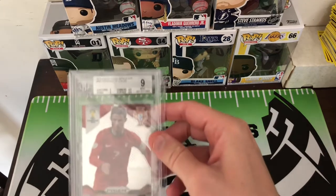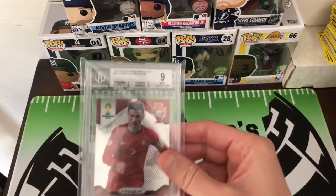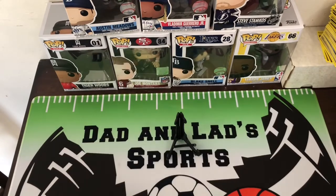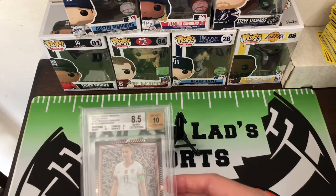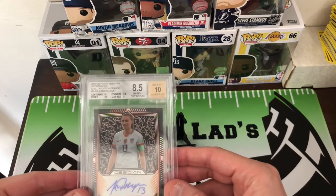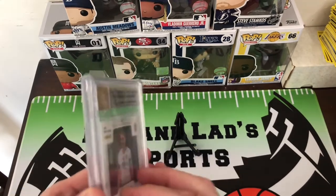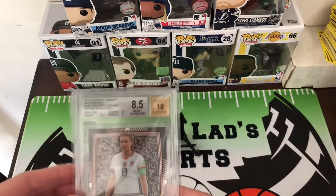We got a couple of Ronaldos. Got a Ronaldo 9 and another Ronaldo 9 here. And this one I'm pretty happy about — I was hoping it was at least a 9. I figured they'd get us on centering, which they did, but the surface got an 8. This one is an Alex Morgan numbered at 25.